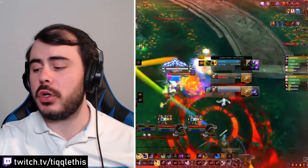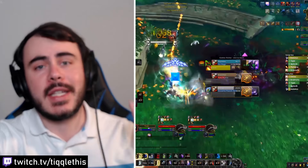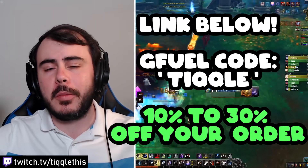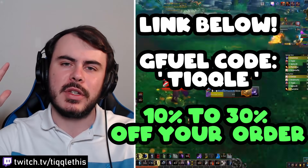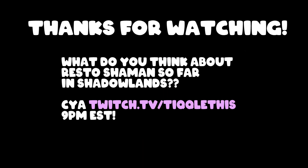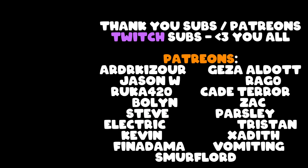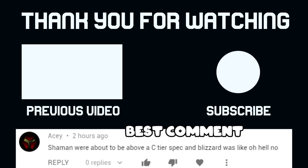Big shout out to G Fuel who sent us a tub of the peach cobbler to give away this Friday. The code 'tickle' is now 30% off until Monday, so check out the links below — my favorite flavor is PewDiePie. With that being said, we'll see you in the next video or on stream every single day, 9 PM Eastern Standard time. Have a good one. Bye.